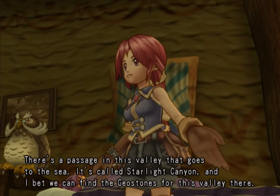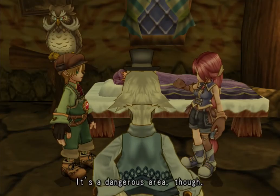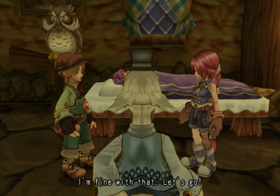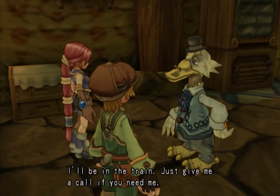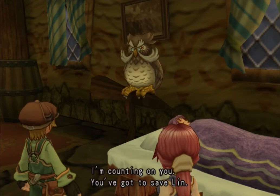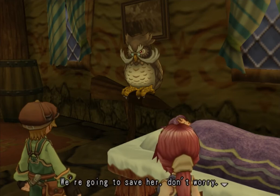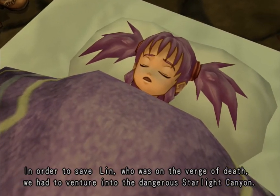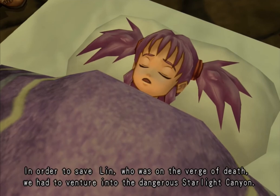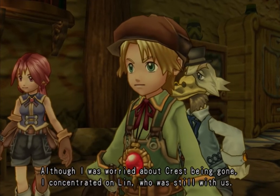There's a passage in this valley that goes to the sea — it's called Starlight Canyon, and I bet we can find the Geo Stones for this valley there. It's a dangerous area though. In order to save Lin, who was on the verge of death, we had to venture into the dangerous Starlight Canyon. Although I was worried about Crest being gone, I concentrated on Lin, who was still with us.